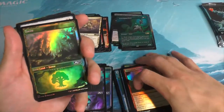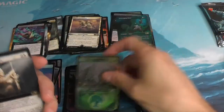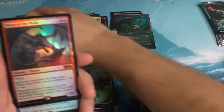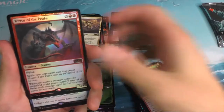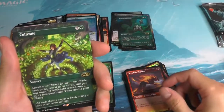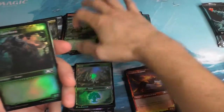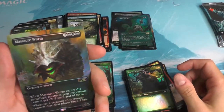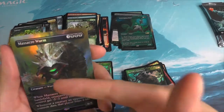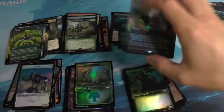Let's see here. We've got a Forest — I absolutely love the art on the lands here, kind of makes the other ones look pale in comparison. We got a little endurance. Terror of the Peaks — I like that, a mythic right there. Another Cultivate. Eric's Harbinger. Massacre Worm, Box Stopper — I love that look, the teeth especially, with the shiny teeth. Very cool. That's a mythic right there.